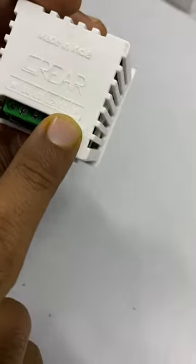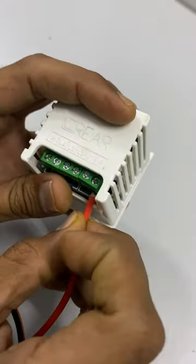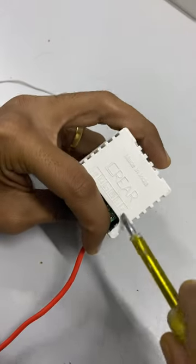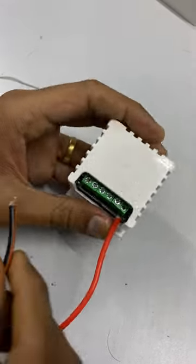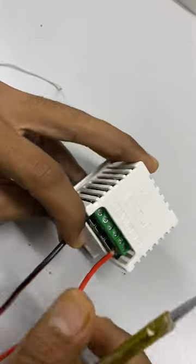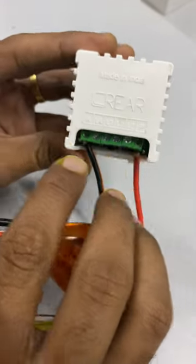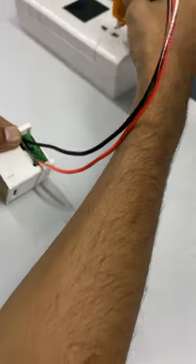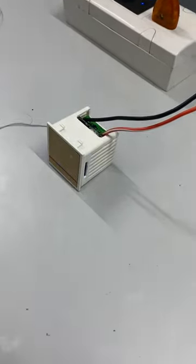Connect the phase terminal with the P1, connect neutral with the N terminal. When you connect P with the phase and N with the neutral, the device will start.